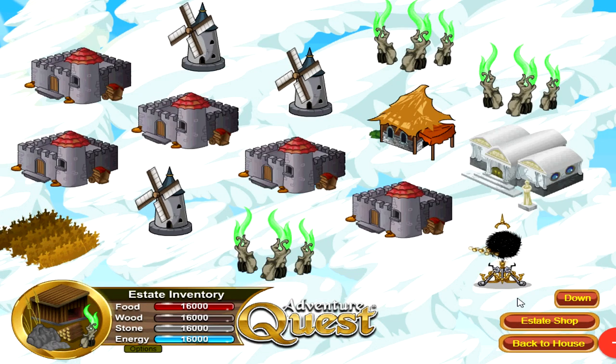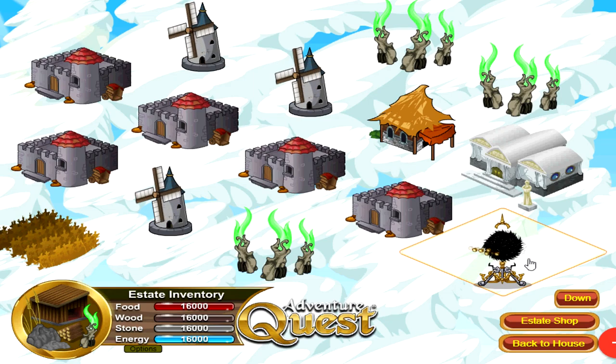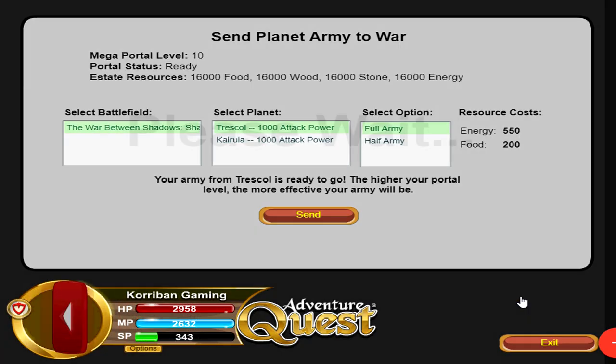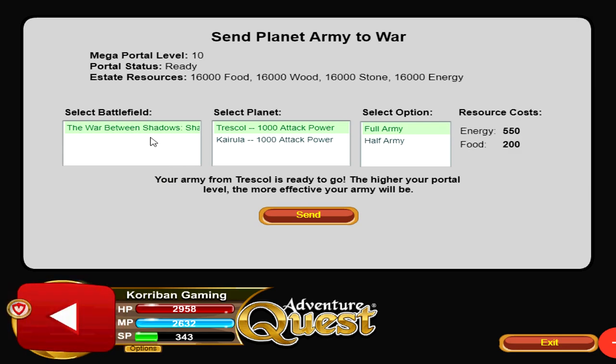The next estate building is the Mega War Portal. This allows you to send armies to go to war. You will need the Tresco and Chirula buildings as well, and for each you can level up their reputation — the max reputation for each is 10. Both come in two separate paintings. During times of war, I can use this building to send a full army or a half army. It costs resources — energy and food — depending on what you send. The more reputation you have for each, the stronger your attack power, and this is the most efficient way of using estate resources to gain bonus EXP and gold during battle.